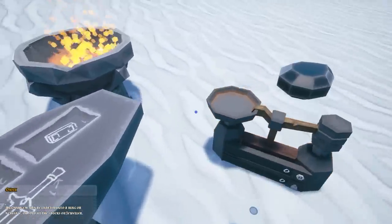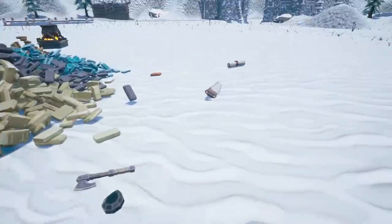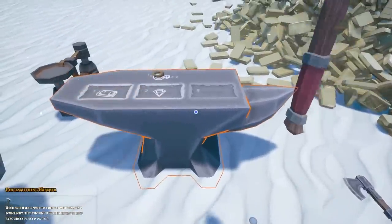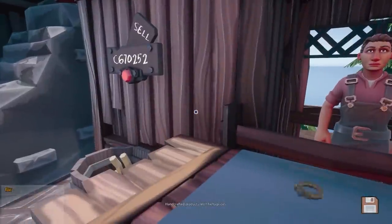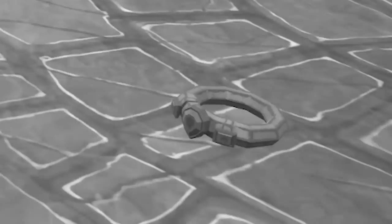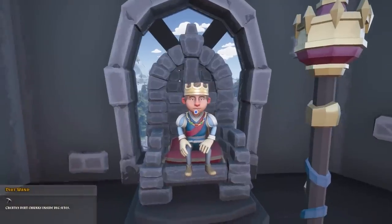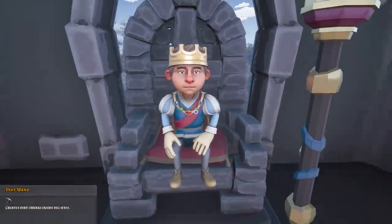One hour later — 837 weight of onyx, so we're fine. We set up the ring: onyx goes on position two, the cloutium goes in the furnace, give it a boosh. That is tiny. Worth 670 grand apparently, but it does look a bit crappy. Anyway, excuse me — I have an errand for the king. There you go Mr. King. And the reward is... a dirt wand! It creates dirt chunks inside dig sites.